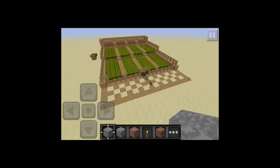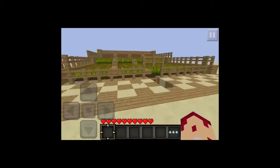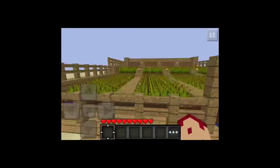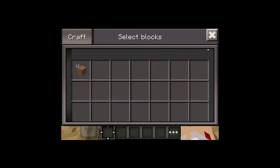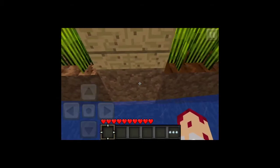We're back — we're here in survival mode, as you can see by my hearts. We can't fly or anything. I'm gonna show you how it works and about how much wheat and seeds we get. I have 12 dirt right there, and this is where we collect it — we're gonna collect it at this point.